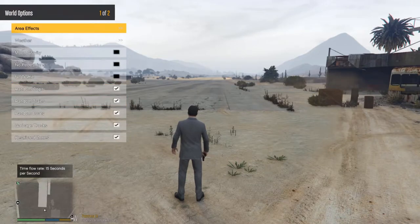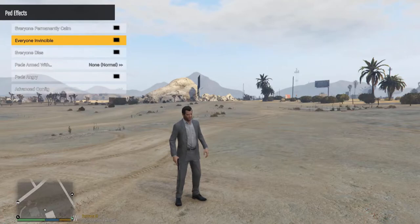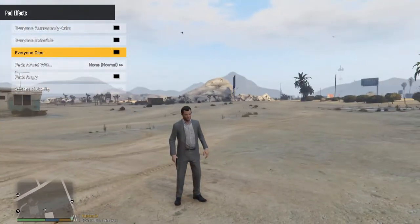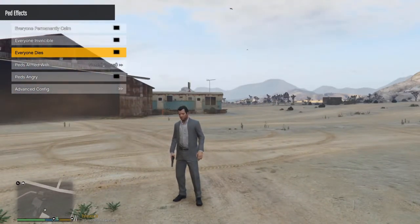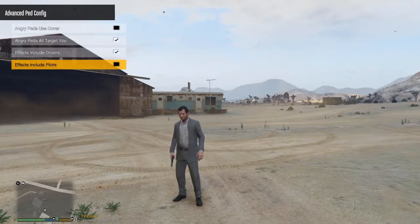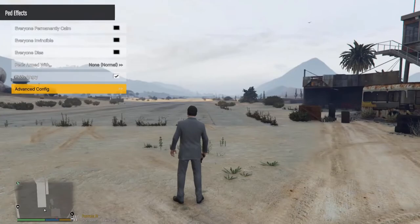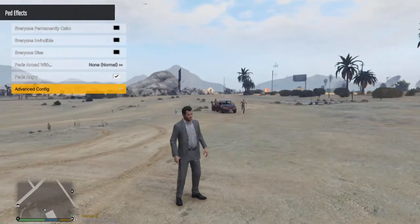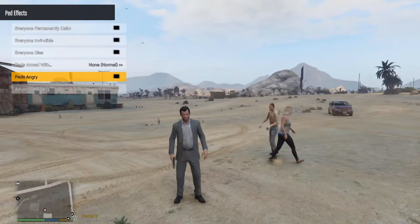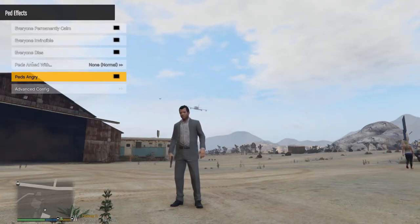Now we can go into the World settings. You've got Area Effects and Pedestrians — 'Everyone Permanently Calm' so they never get angry, 'Everyone Invincible' so they won't die no matter how much you shoot them, and 'Everyone Dies' instantly. A fun one if you can't be bothered installing a zombie mod: turn on 'Peds Angry Advanced Configuration', target all including drivers and pilots, and it gets messy — people start coming after you like zombies but more dangerous because they aren't walking with a limp.